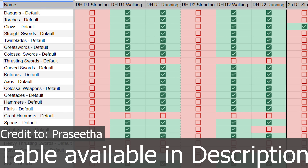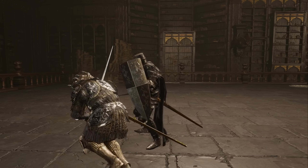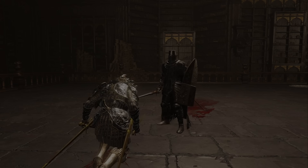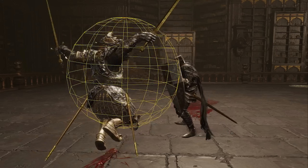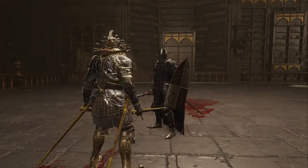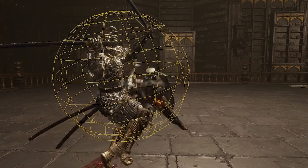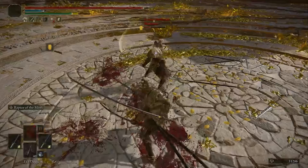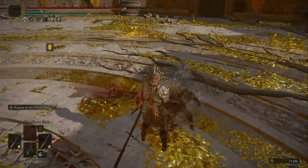Not all weapons get super armor on their jump attacks, and most require a specific type of jump. Every weapon except heavy thrusting swords and regular thrusting swords have super armor on their one-handed and two-handed jump attacks if the player enters the jump from walking or sprinting. Every power stance moveset gets super armor on their jump attacks from walking or sprinting, except for power stance great axes, great hammers, great spears, thrusting swords, heavy thrusting swords, scythes, halberds, and curved great swords. But power stance claws and katanas are the only weapons in the game that get super armor on their standing jump attack. This makes both of these weapons particularly lethal when used with the ash of war Raptors of the Mist, which provides iframes to avoid a hit and then gives immediate access to their neutral jump attack for super armor, preventing them from being staggered out of the air.